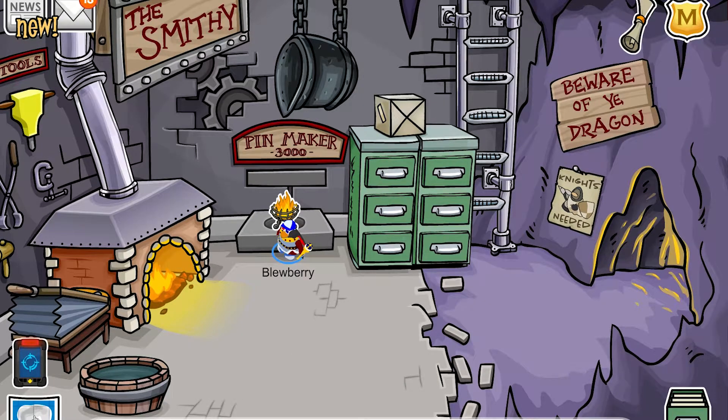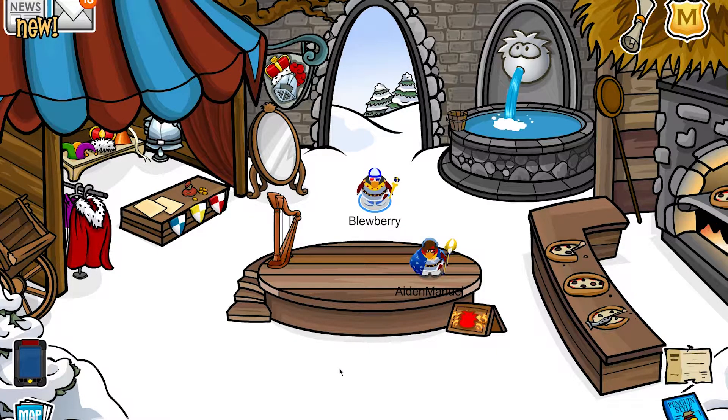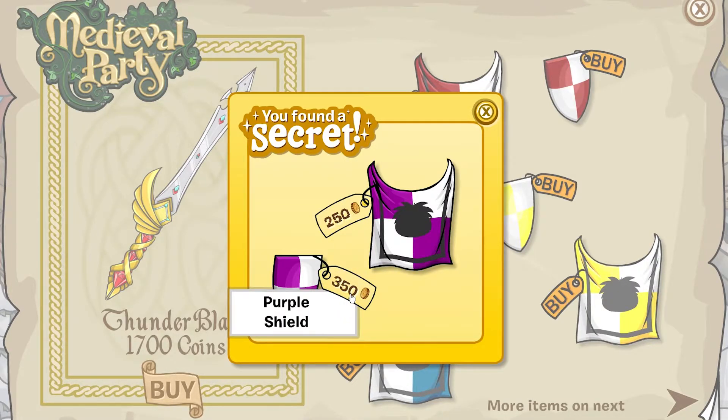Next thing you want to do is go back to the town and head into the market. There you can see a medieval catalog and there's a ton of things to buy here. There's a Thunder Blade, some Tabards, some Shields. There is a cheat — if you click this part on the red Tabard right here, you can get the purple Tabard and the purple Shield.